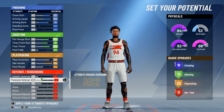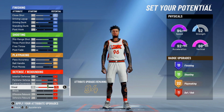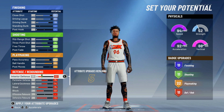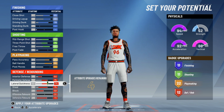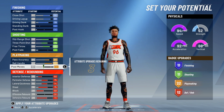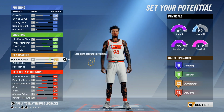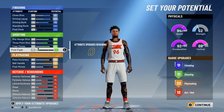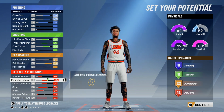Now for your defense, what you're gonna do is put your perimeter all the way up, lateral all the way up, steal all the way up, block all the way up, defensive rebound all the way up, interior defense all the way up. And you're gonna put one on your offensive rebound, and for the last four, you can max out your close shot to 86. You're gonna have 11 finishing, 11 shooting, 22 playmaking, and 12 defense. The only way to get lock take, you gotta have your pass accuracy below 84, and you gotta have your defense look like this.